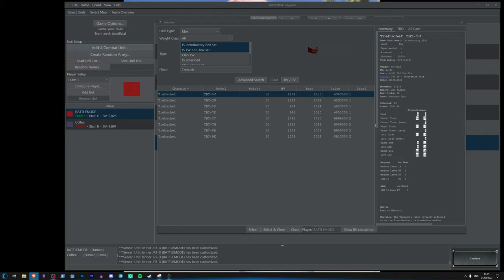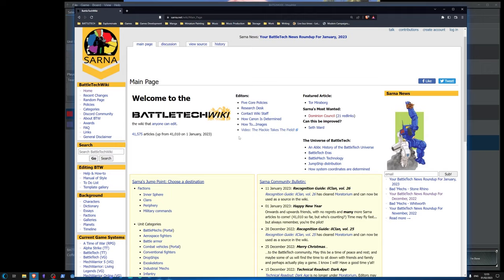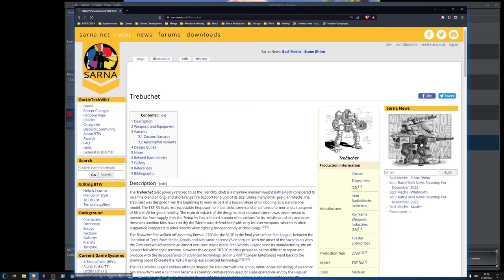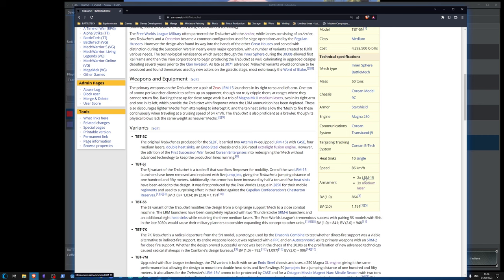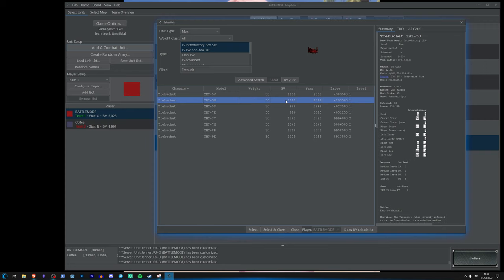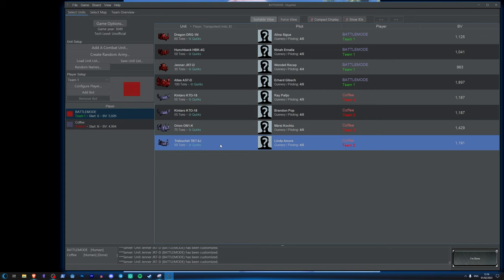I'm going to go to Sarna.net — if you haven't seen this before, this is your bible when it comes to BattleTech. Let's put in Trebuchet. The standard Trebuchet 5N has two LRM15 packs and three medium lasers. This 5J model looks like an older model — it's got one LRM15 and three medium lasers. What's different? It's got more armor and a jump pack as well — that's an interesting little model.